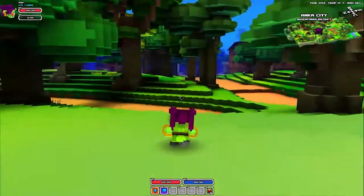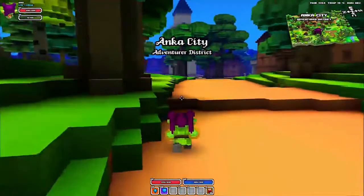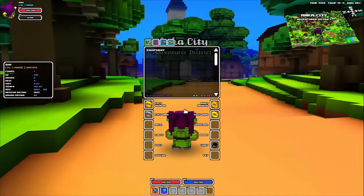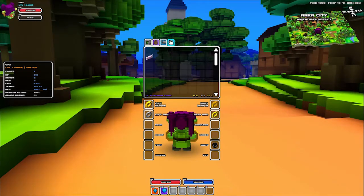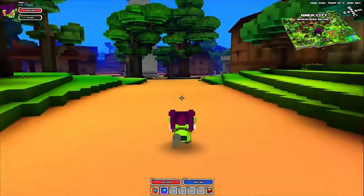Hey folks! Pixie here, back in my cube world. What was I doing? I just picked up candy — I think it was candy. I wasn't sure what that tamed, but now I know what it tamed. So I'm gonna go find me one. It tamed a pushcat.